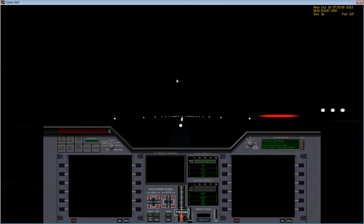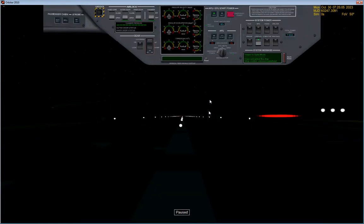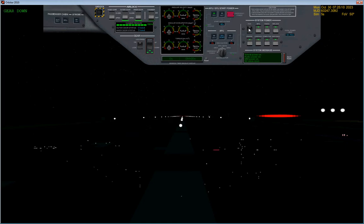Welcome back to my Let's Play of Orbiter! We have returned back on the ground, safe and sound, in the Delta Glider. It's in safe mode, so let's turn it on.